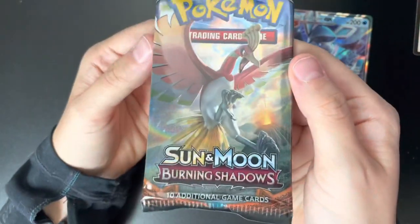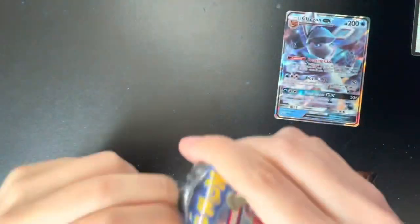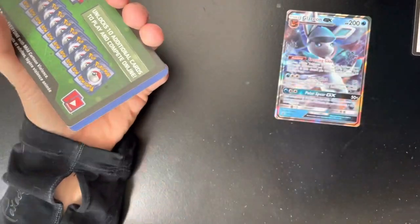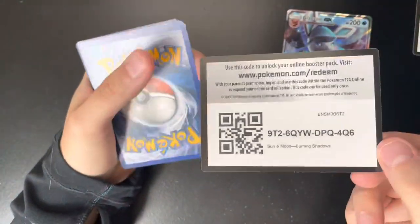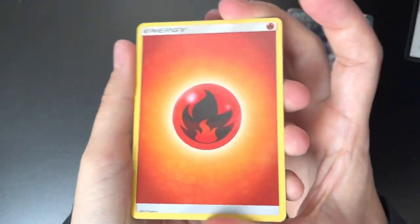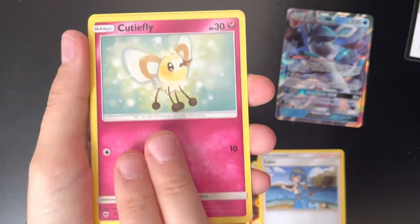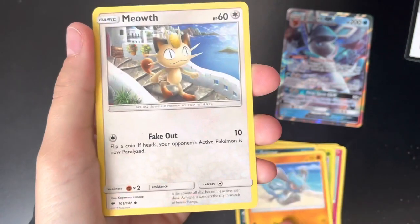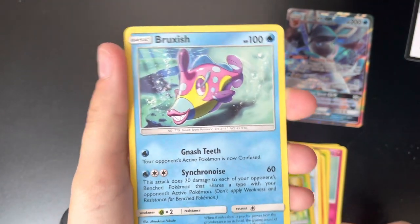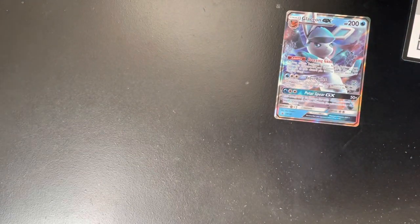Next is our Sun and Moon Burning Shadows, with a beautiful Ho-Oh on it. The pack art kind of looks dull. If it didn't come from a tin I would say it was fake the way this pack looks, but maybe that's just how Burning Shadows looks. We got some Fire Energy, a Simisear and a Heatmor to go with it, Lana, Cutiefly, Ladyba, Alolan Grimer, Riolu. Our Reverse Holo is a Ledian, and a Bruxish Non-Holographic Rare. Maybe all these Non-Holographic Rares are just saving up luck for the Evolutions pack.